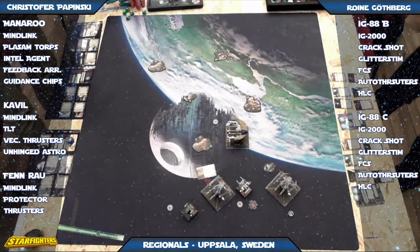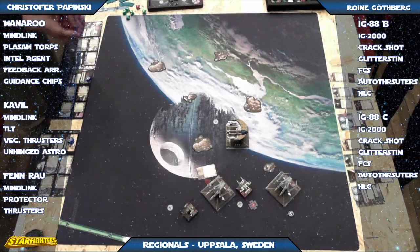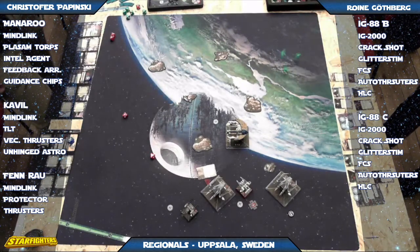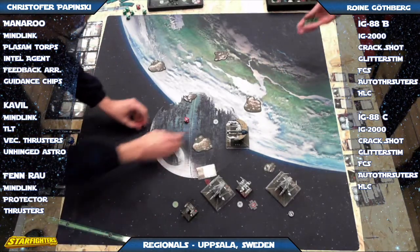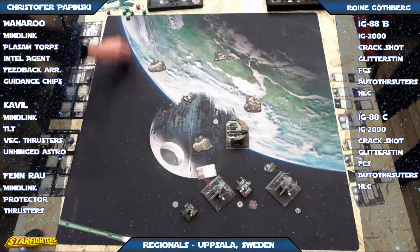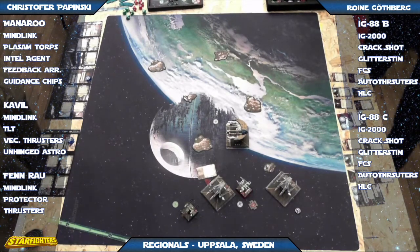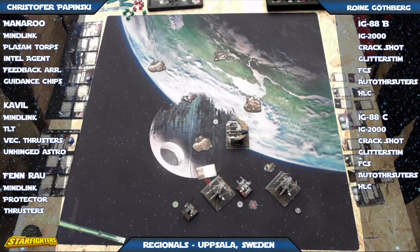Looks like only one shield got through. To take a blast from Finrao like that and only lose a shield — you can't ask for much better than that. Three hits from Cavil — ends up with one shield. So the IGs are still pretty healthy: full hull and one hit, the forward one has two shields, and the back one has three shields. That's pretty impressive survivability. The most annoying part about IG-88s is how well they survive — they can survive a long time, or they die fast. It's one or the other. Since their inception they haven't lost their viability — I'd say they're definitely still very competitive and relevant.